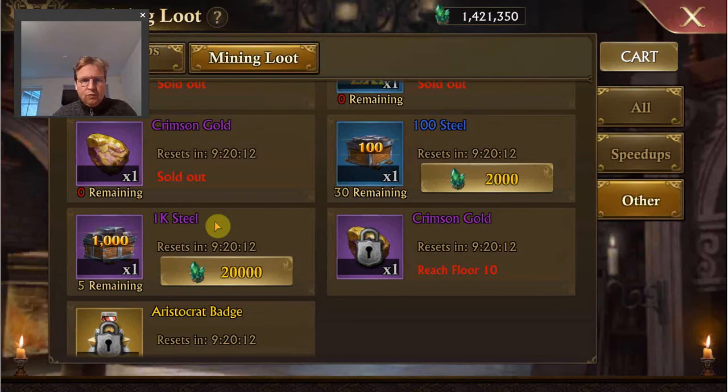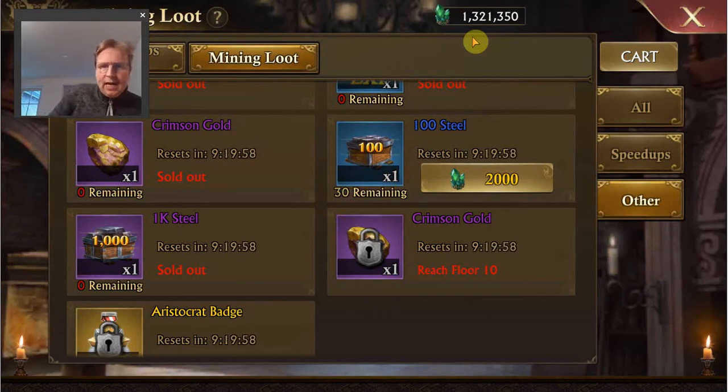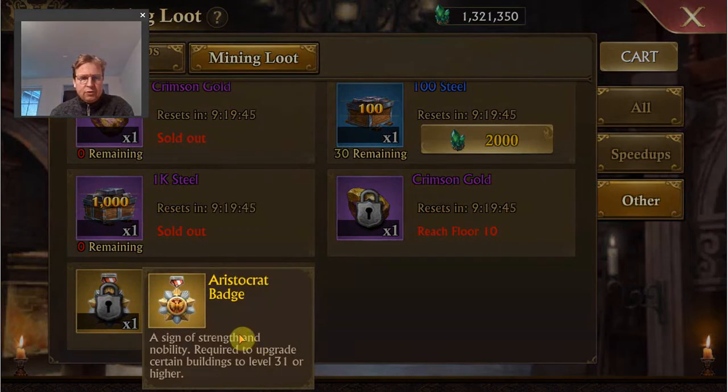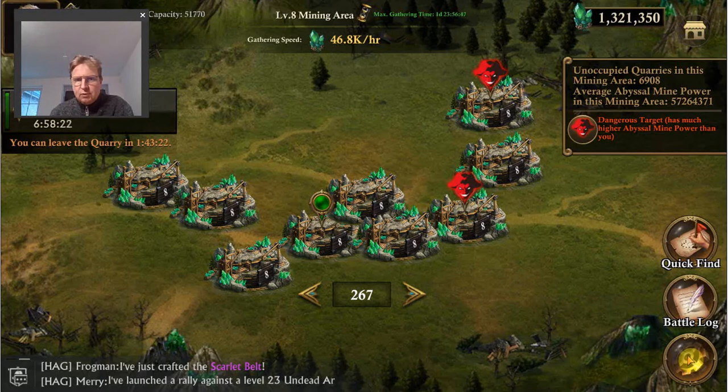Maybe I can buy some items since I have quite a lot of credits. I'm currently more interested in the Crimson Gold. The Aristocrat Badges are something for later, but it could be interesting to start collecting them early. If you wait until Stronghold level 30 to start collecting, it might be very time-consuming. Starting early means by the time you reach level 30 you'll already have quite a few. But since I still need to reach Floor 15, it's not a consideration yet.